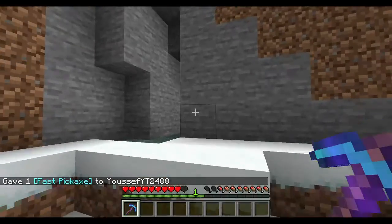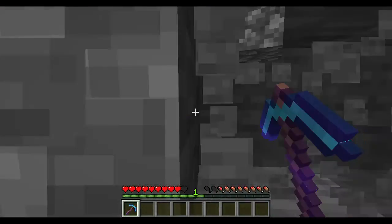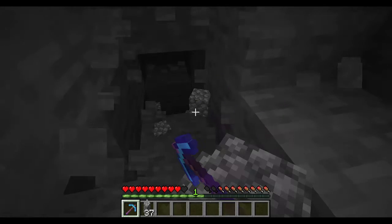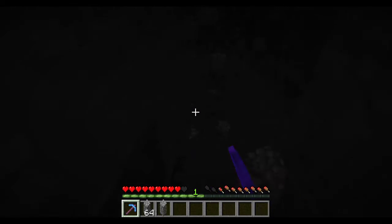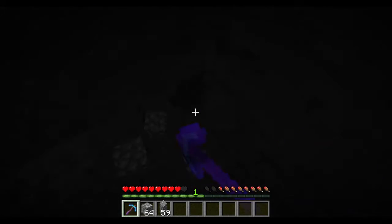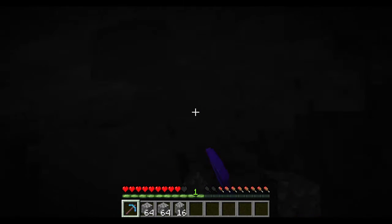Look at this. We go into this mountain — look at how fast we're breaking the cobblestone, it's very, very fast. Look at how much cobblestone we have in our inventory. We are mining very fast.